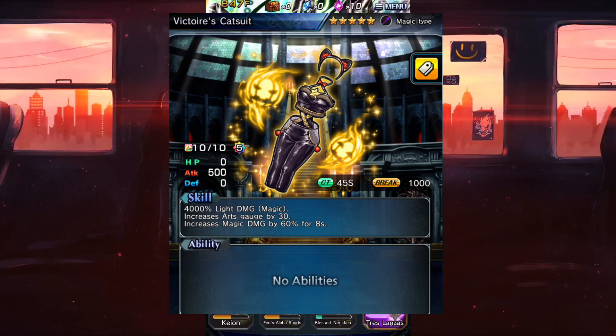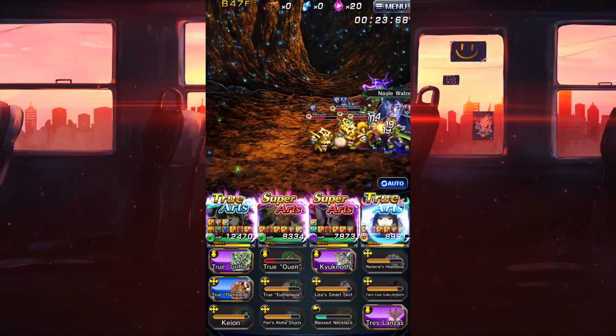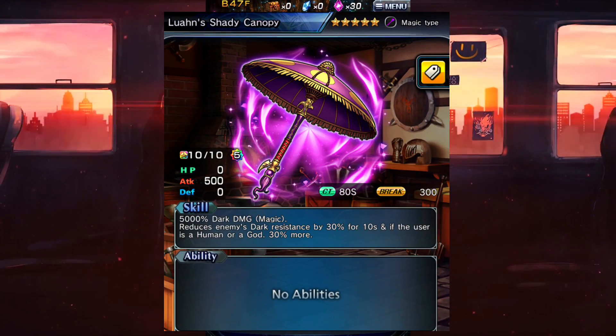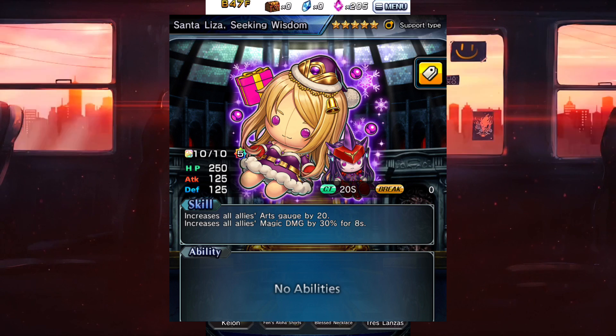For the magic equips, I have a couple. Victor's Catsuit is really good for giving arts and increasing your magic damage by 60 for eight seconds — I put this on my main all the time to do more damage, it's really really good. Next is Luan's Canopy, which is really good for dark nuking — highly recommend you pick it up if you don't have it, it's extremely good.